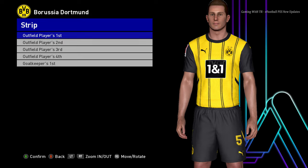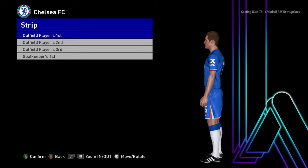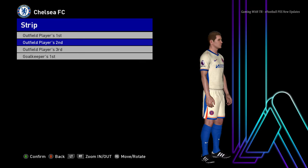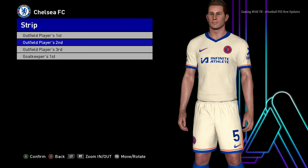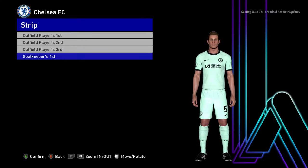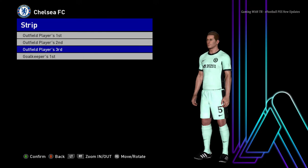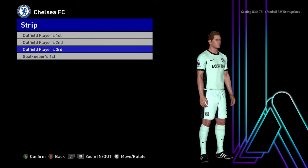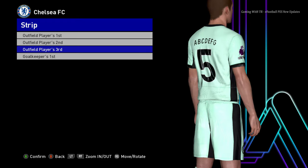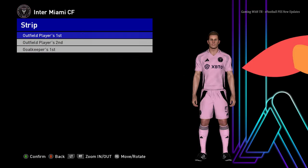Here is Chelsea — this is the home jersey and here it is the away version. The color is pretty cool and the design is pretty cool. I noticed the sponsor didn't change — so here it is the third version confirmed, and here it is the goalkeeper version.